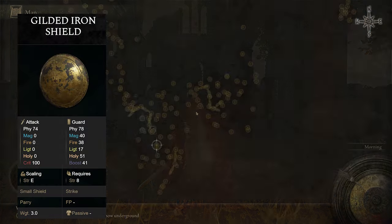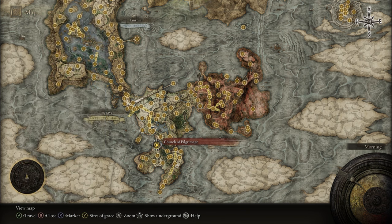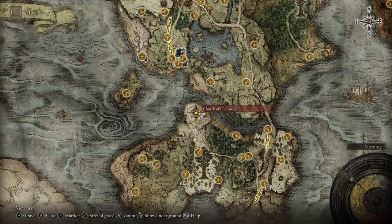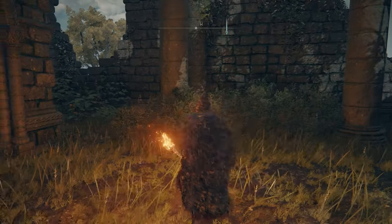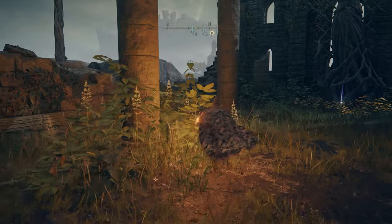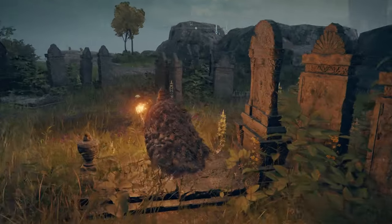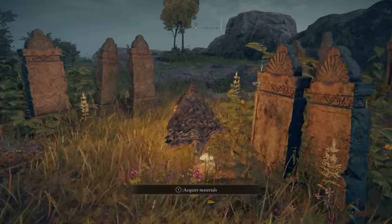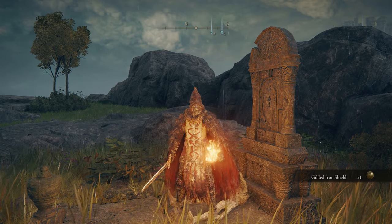If you'd like the Gilded Iron Shield, head over to the Church of Pilgrimage on the northern tip of the Weeping Peninsula. Just outside the church in the graveyard you'll find the shield on a corpse — go ahead and grab it. And that's how you get the Gilded Iron Shield.